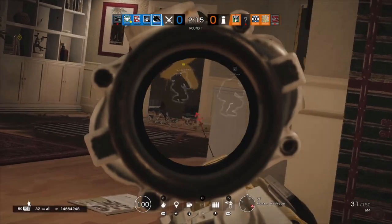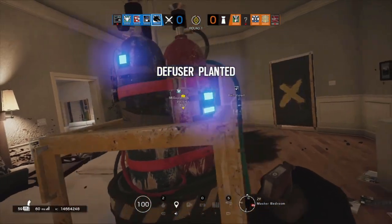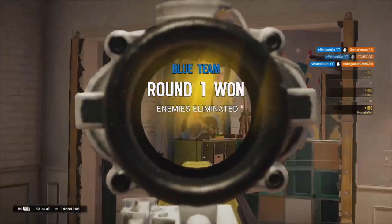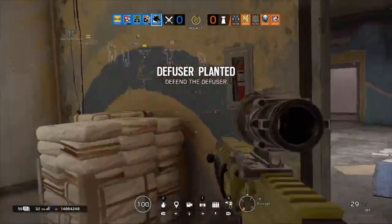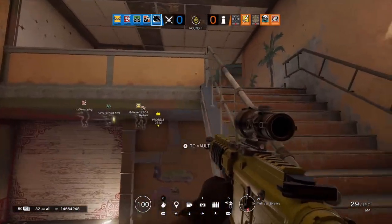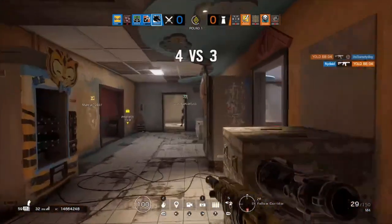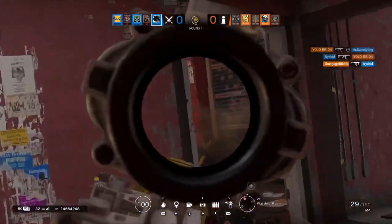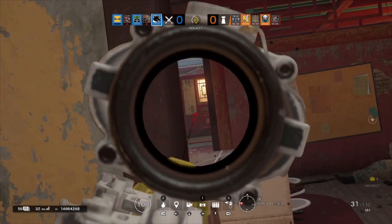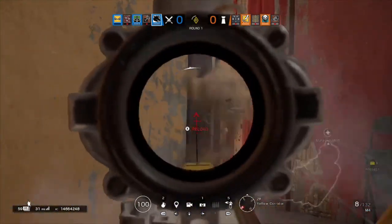If there's a Bandit in play and Thatcher isn't available — whether banned or not picked — Maverick can cover that gap. You can use the torch to destroy Bandit charges through the wall, which stops Bandit from tricking. There's also a strategy where you do one line at the bottom of a reinforced wall until you hear a unique sound, then repeat at the top, and then a soft-wall breacher can open it up. This is 100% the best strategy to go against a good Bandit tricking.